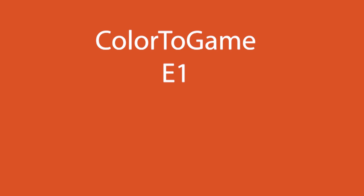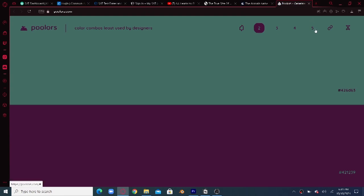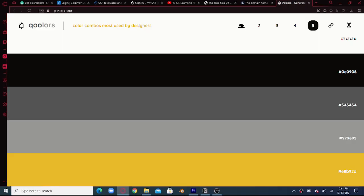My color palette generator of choice is Coolors.com because it's an amazing website and I really recommend it for anyone who's looking for any color palette in any area or profession. So it gave me this color palette. The major feature of this color palette is the contrast between these bright and vibrant colors with these dull and muted colors.